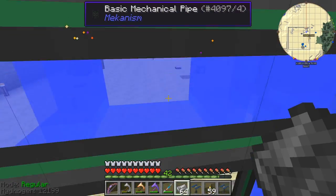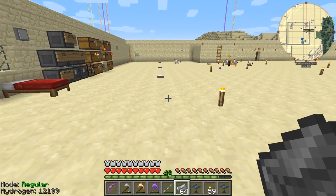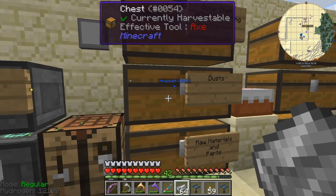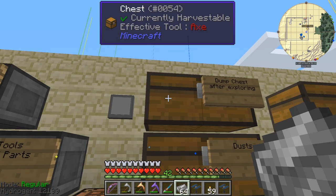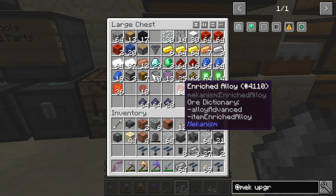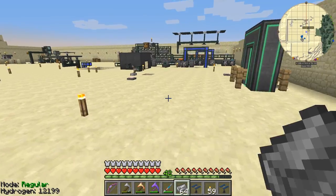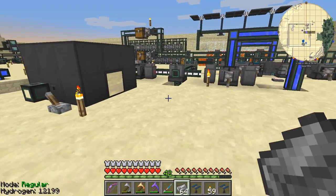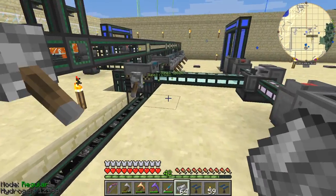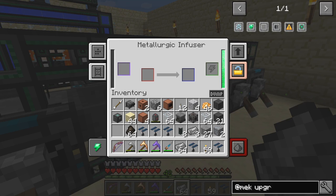I'll make another stack of compressed carbon. That's 11 which makes 88, and that gives 44 steel. Carbon is in here — yes, it is — so just charcoal of course. We need to put that into the enrichment chamber first. Let's do that — put it in the enrichment chamber, that should make some compressed carbon.